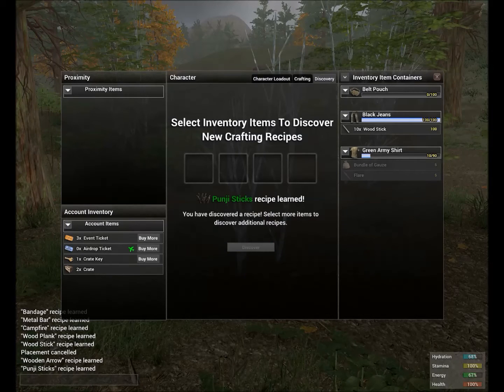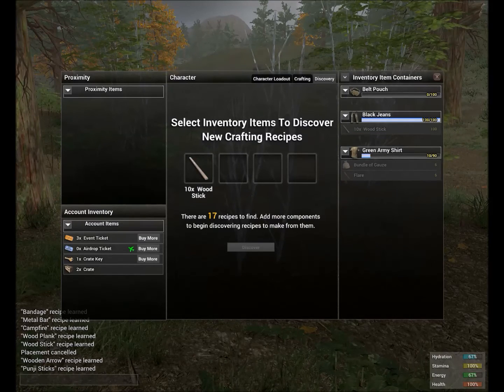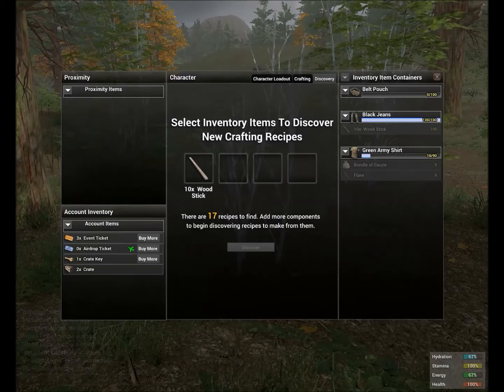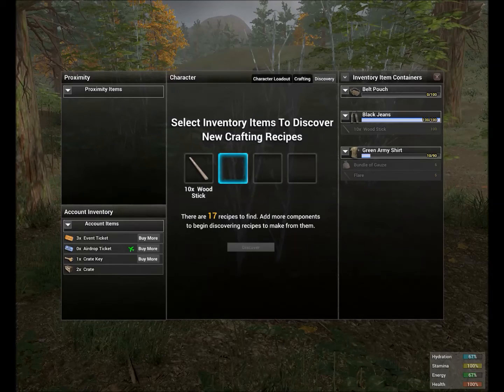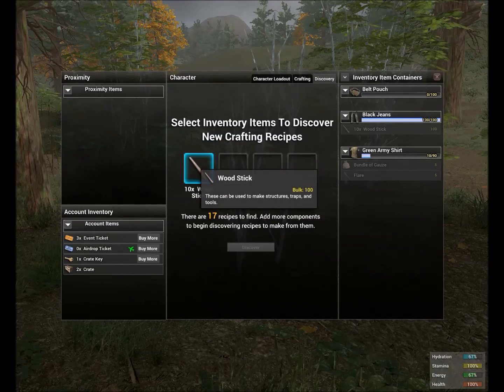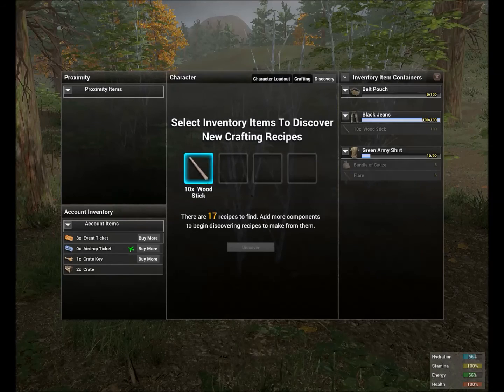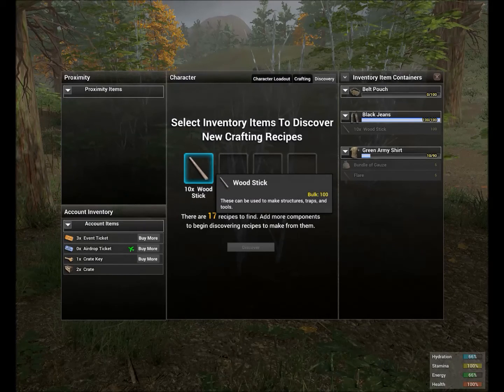Punji sticks — discovered! And now let's put the sticks back in again. It now says there are seventeen recipes to find and to add more components to begin discovering recipes. What this means is that the other slots can be filled with different ingredients to mix with the wooden sticks to make even more items. Seventeen recipes exist just from this one material, so you can see how many things are already in the game.